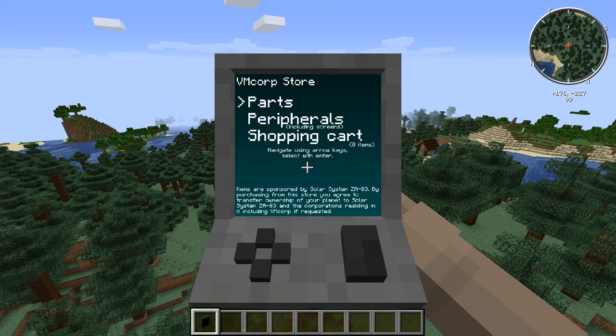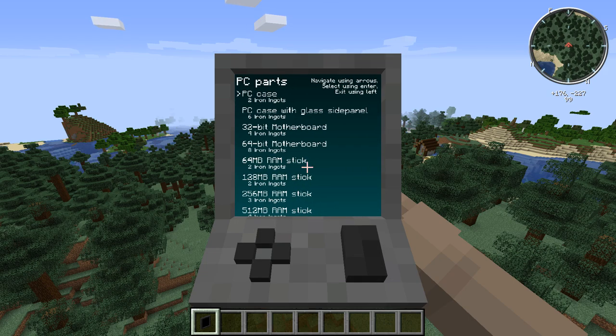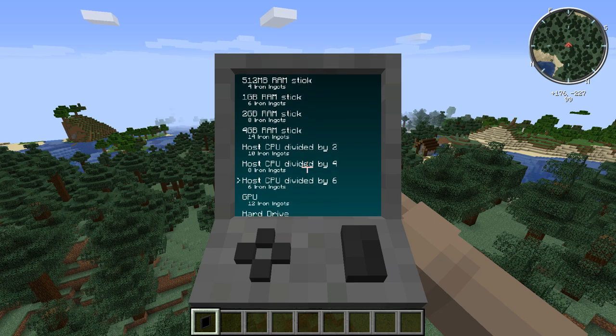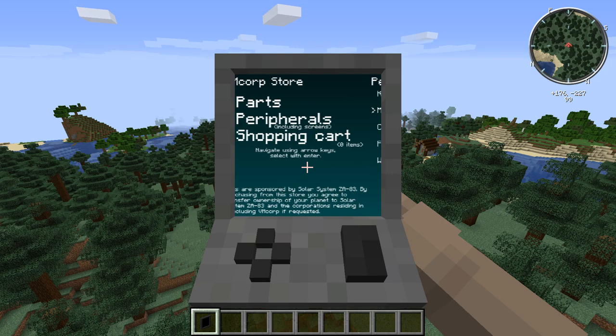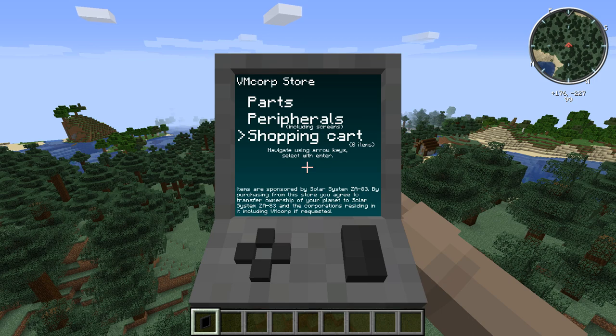We got the store here. You navigate with your arrow keys and go to parts. I won't buy them right now, but I'll show you what it looks like. In survival you need iron to buy these parts, but in creative you don't. You can buy things like a mouse, keyboard, and screen — those are the main parts.